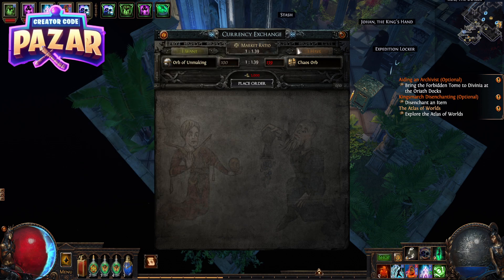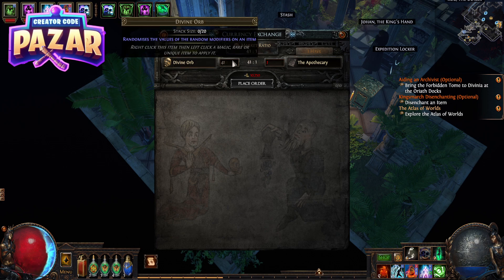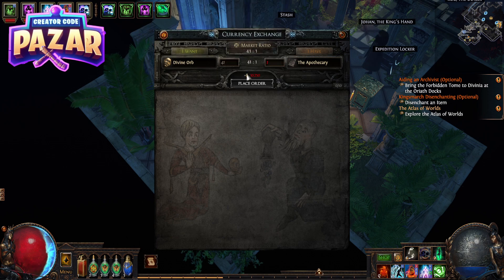If we want to swap it around we just click this. We can change that to Divine Orbs and trade Divine Orbs for anything, like Apothecary here. And we are charged a gold fee for using it.